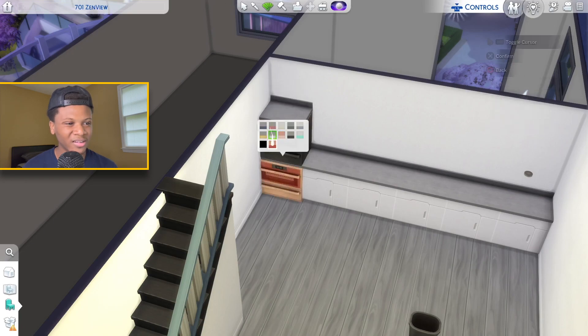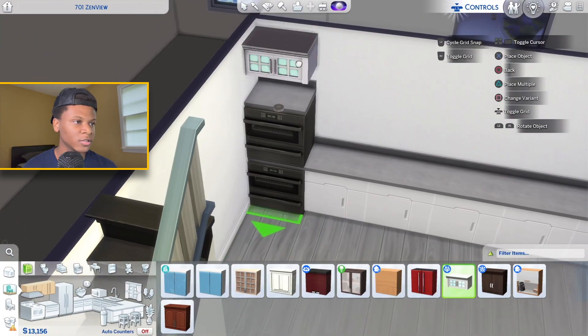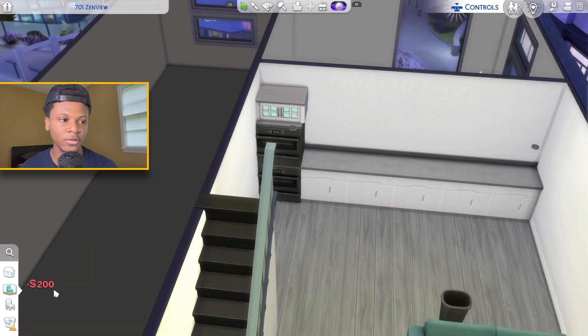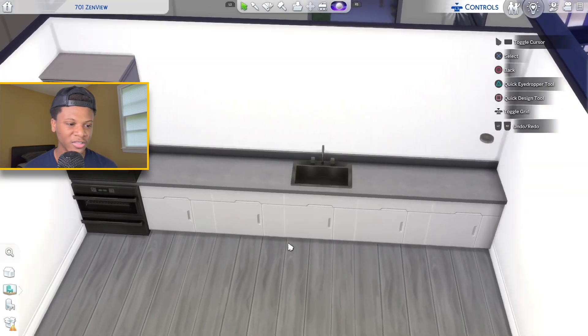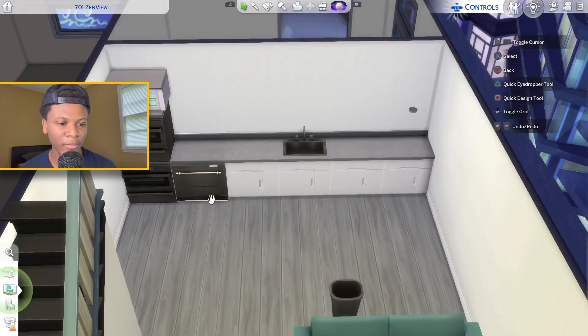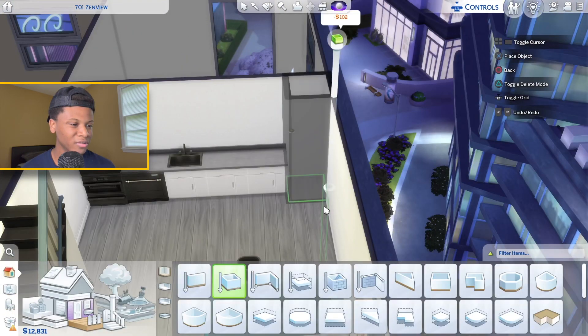I want to change the color of this oven because it's a really ugly color — maybe I'll do it in black so it looks better. For the upper cabinets I want to use these, so I'll place those. Right here I'm going to place the sink — maybe I'll do that in black also. And we definitely gotta have a dishwasher, so I'll place that there too.